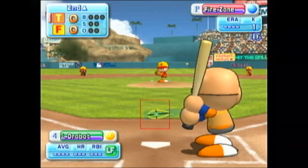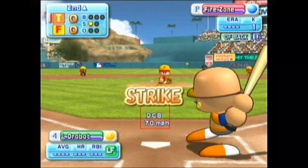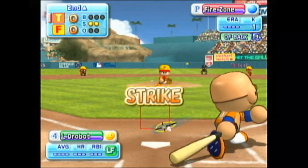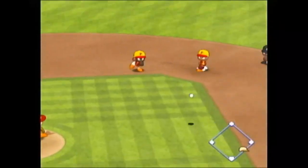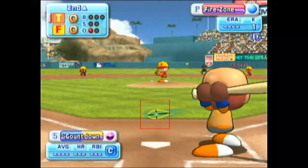We are going to face the number four, five, and six batters this inning. Here we go — the first pitch. Strike. It's a strike. They're throwing to first. Out. One away. Sky grounds to short and is retired.